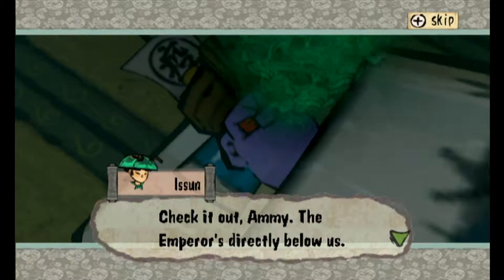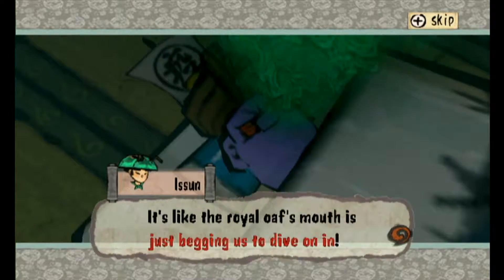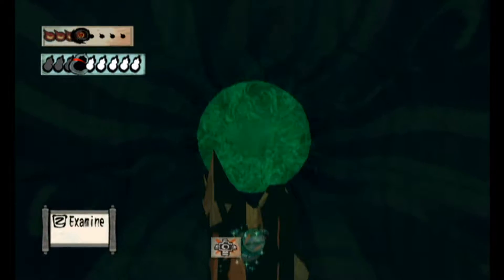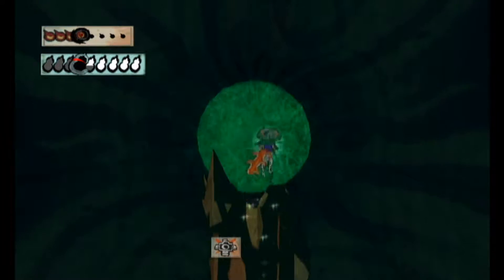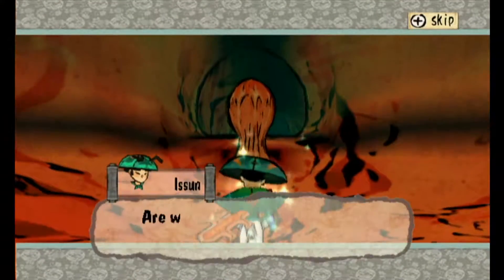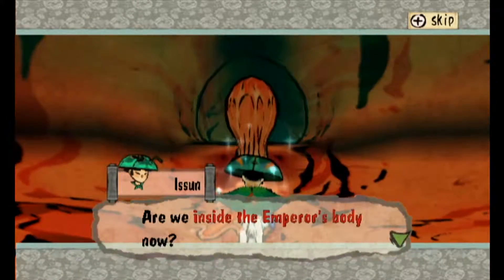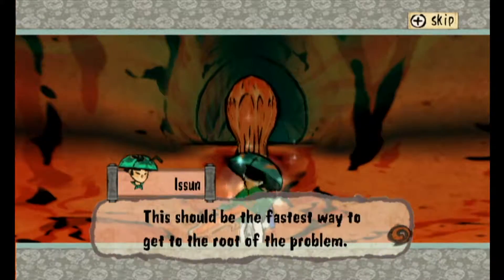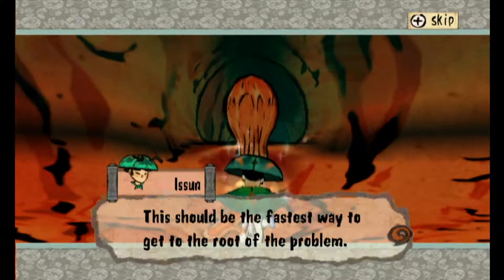Oh my god, that's weird — his eyes are... Check it out, Almi. The Emperor's directly below us. It's like the Royal Oaf's mouth is just begging us to dive in. You know, our motto — leap of faith thing, right? Wee! Into the Emperor's mouth we go.